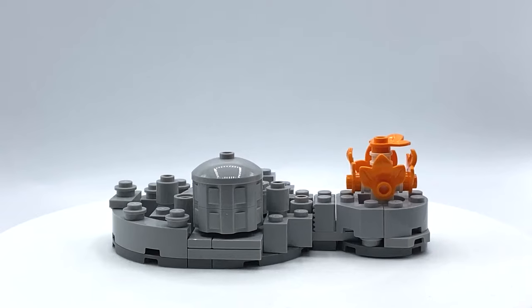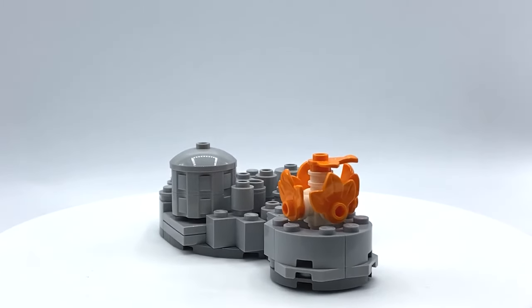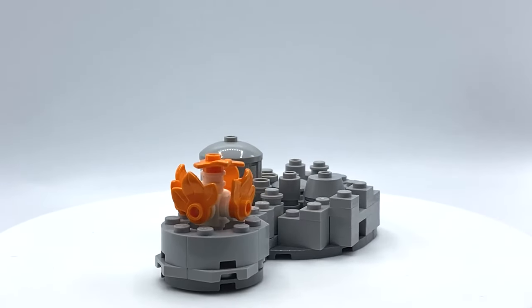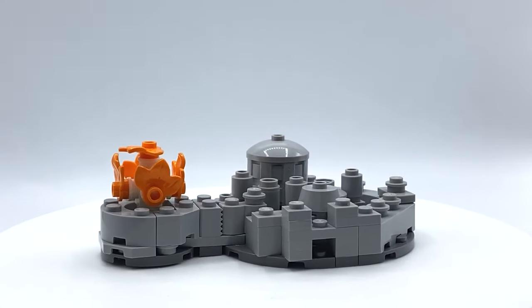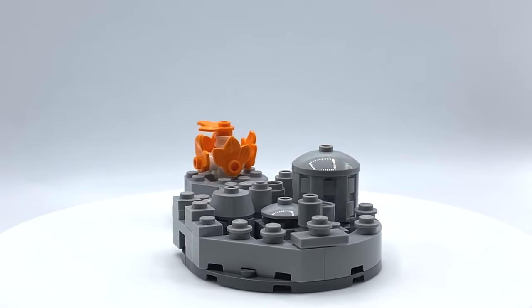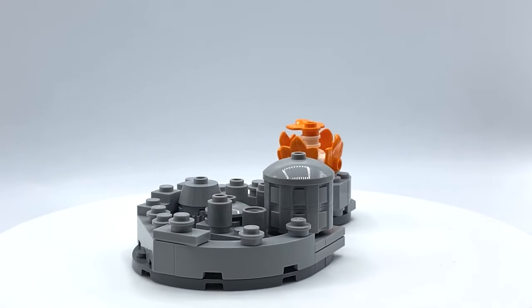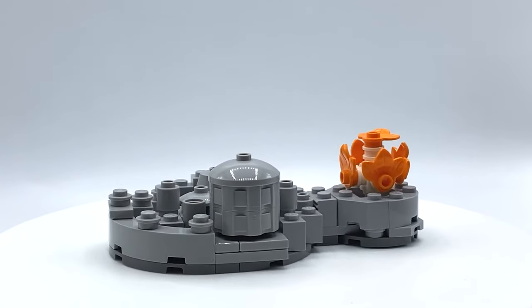Winterfell is the first major build we come across and the first build I actually started. I've based this a bit on the titles but mostly on how it appears physically in the show. There are lots of round buildings, so I've used a lot of cylinder pieces, mixing in a few different types — some cylinders, some studs, some dish plates. The Godswood is represented with a really simple tree build, which adds a splash of color that was desperately needed. Winterfell as a whole is definitely one of the builds I'm most happy with.